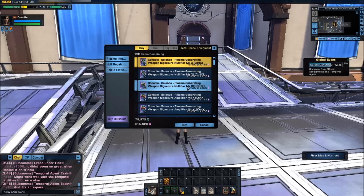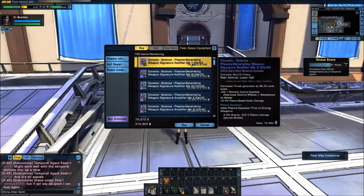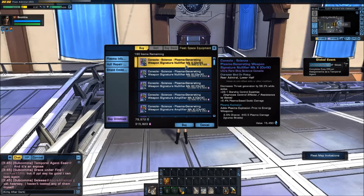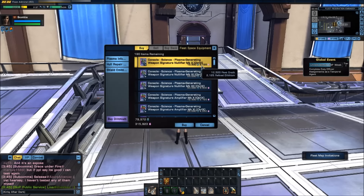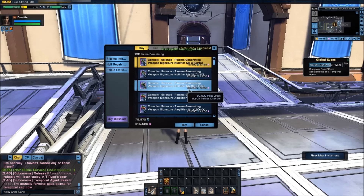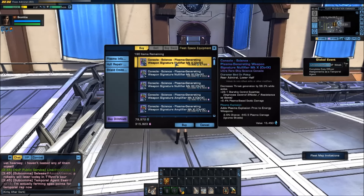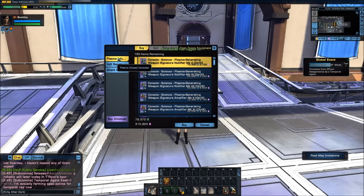You'll notice that for every console there is a mark 10, mark 11, and mark 12 option. Normally we buy the mark 10 because we're going to be upgrading it anyway — it has four chances to get to epic before it reaches mark 14. There's also a significant price difference: I can get four or five mark 10s for just over the cost of one mark 12, so it's significantly cheaper to buy mark 10.